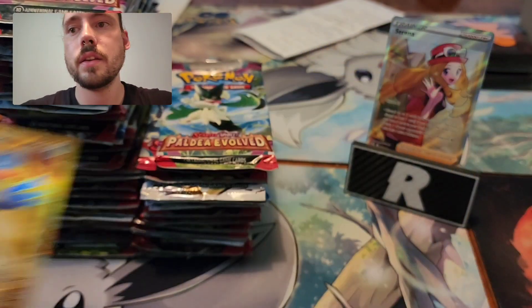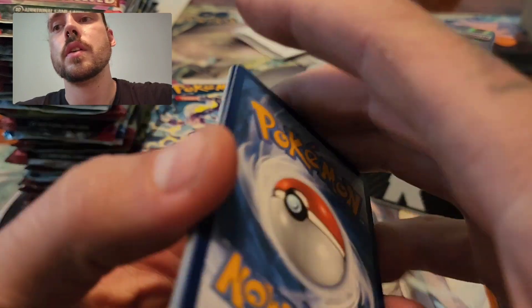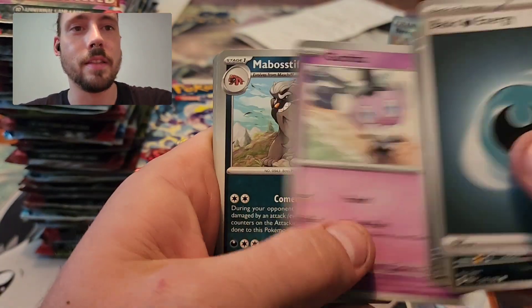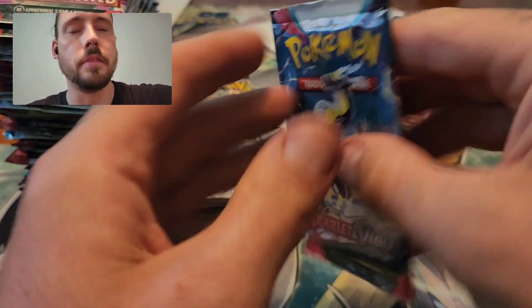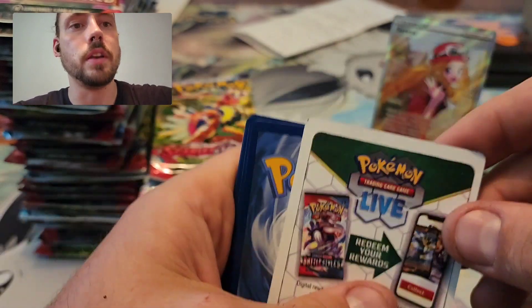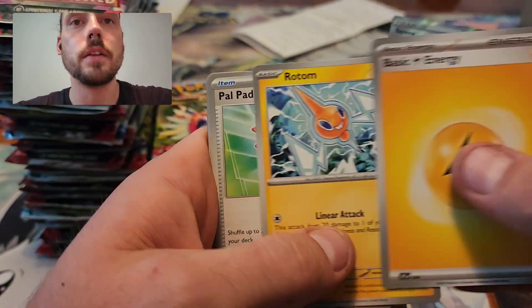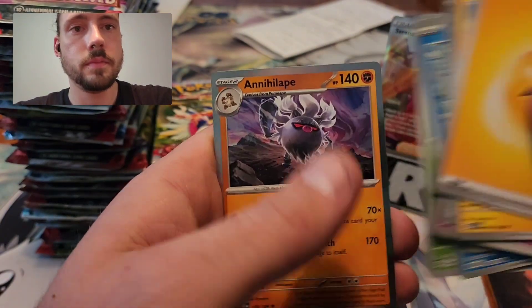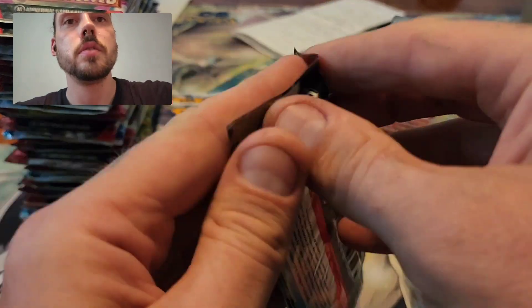Quaquaval EX Gold and a Slaking — I will take that Gold. Probably not worth anything more than like five bucks, but still a good pull nonetheless. I never wanted this opening to end with these packs, it's crazy. Dedenne EX — finally getting a little love from the Paldea packs. I'd really love to pull that Magikarp Illustration. Another alignment dot code card — funny how off-center they all are.